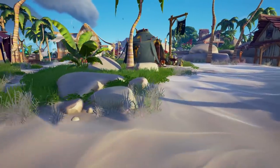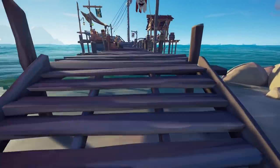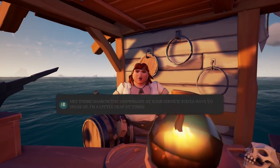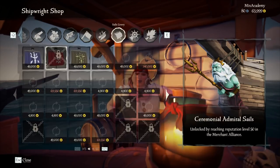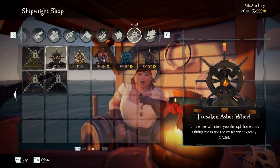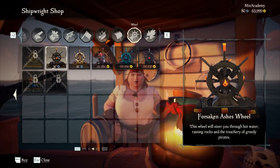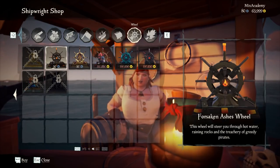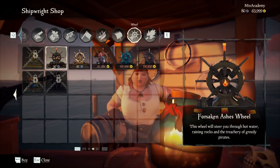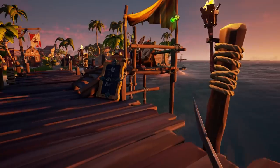Before we set sail, we can pick one of these factions if you want to work on a particular voyage. We could also visit the ship shop, located right next to the chest, to browse cosmetics that can be bought with gold or doubloons. Doubloons are earned mostly through commendation completions, while gold is earned through world events, voyages, and selling items at an outpost — and can be inflated with events or emissary status.